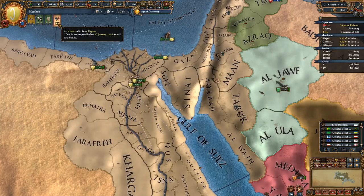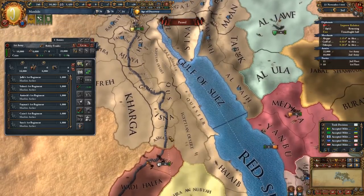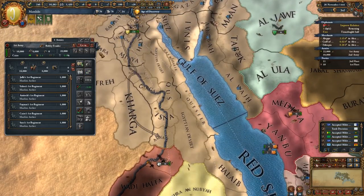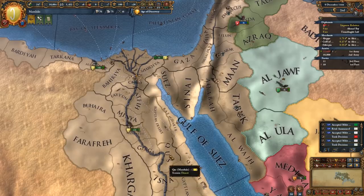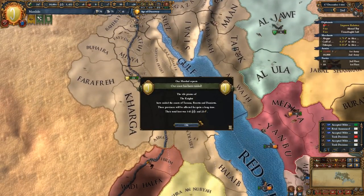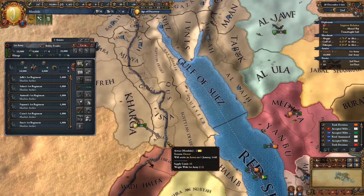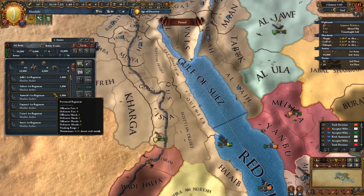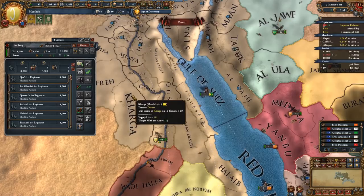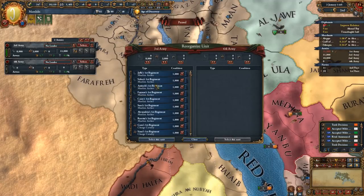We're about to go to war. We have an alliance offer from Cyprus - we might as well take it because we're already sort of protecting them. Let's march our guys down here so we can get ready to take this fight. We also have a royal marriage offer from our vassal. I know we're taking attrition here but we don't need that huge an amount - let's go ahead and break that down a bit and split it. We can detach one cavalry - I shouldn't have really put them all together, there was no need to.